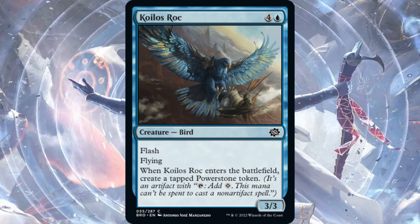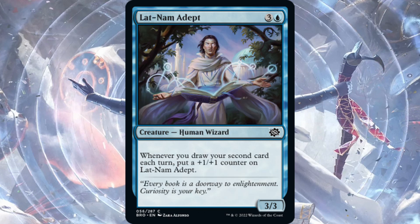Koilos Rock — one blue, four generic for a 3/3 with flash and flying. When it enters the battlefield, create a tapped Powerstone token. This strikes me as a pretty good limited common — not constructed playable. The Powerstone token could come into play, but a 3/3 flash flyer for five is actually not super bad. If this cost four it would be pretty good.